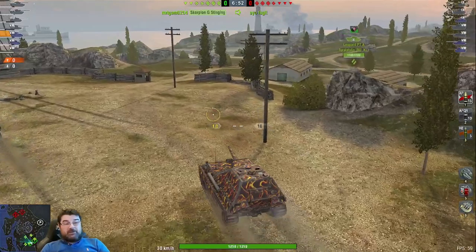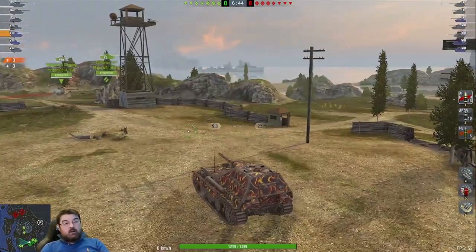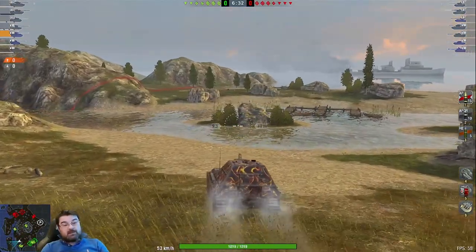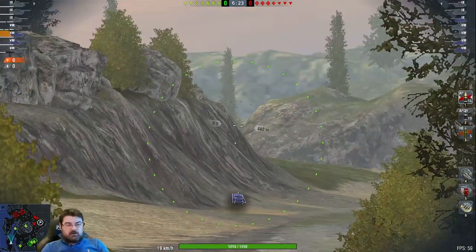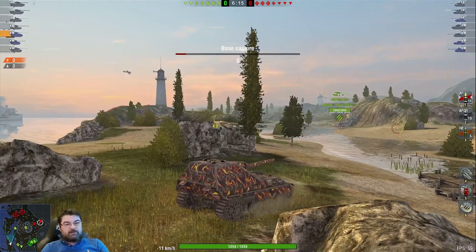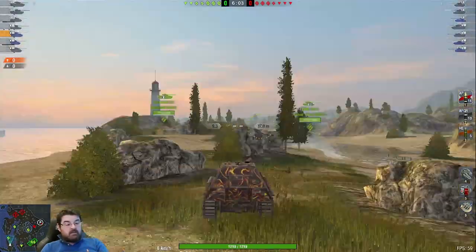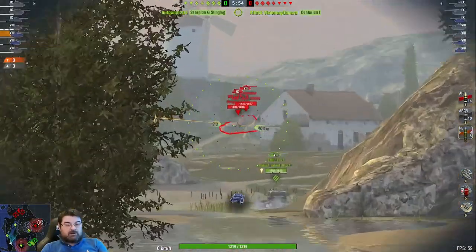Let's look at one more replay - here we are on Mines. When you're in a TD on Mines, the temptation is to park in the usual TD spot, but I'm not going to because there's already a Scorpion G there and a Saint over there too. So I park my Jagdpanther at the back of the map in a different position. With someone in an advanced spotting position, I'm getting spots. I put a blind shot toward the AMX - not sure if it hit - and I'm quite content sitting here waiting for opportunities.